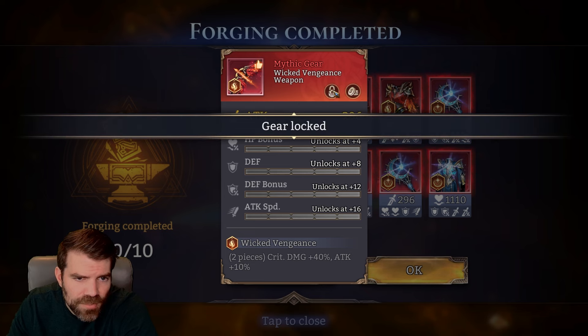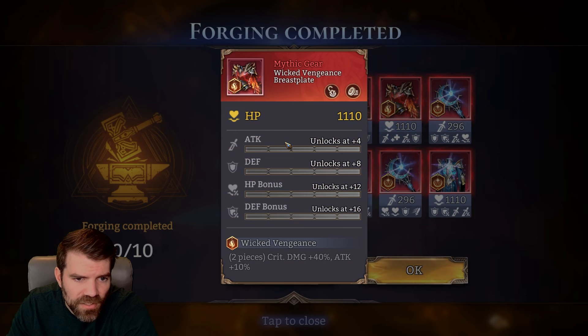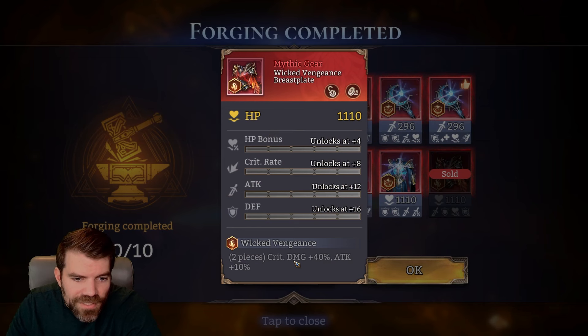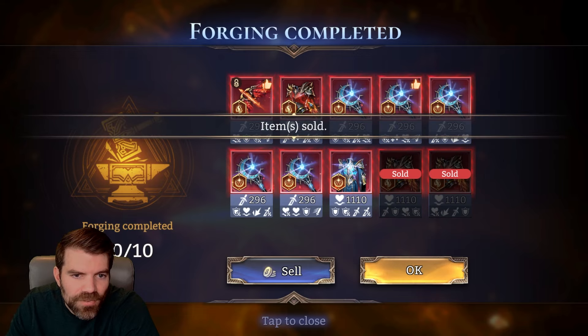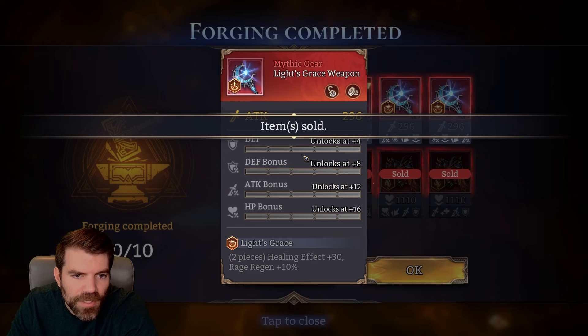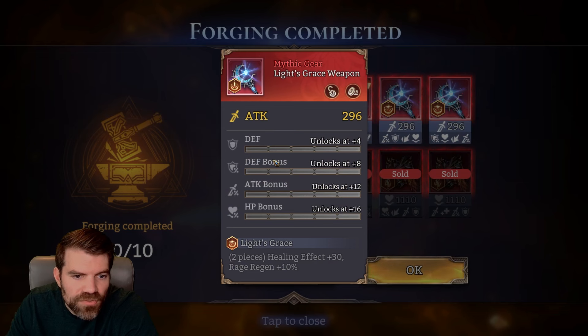I'm gonna save that just to keep a two-set for now — that's most likely gonna get deleted very quickly. This is awful. Wicked Vengeance — crit damage, attack, and it only has one crit roll. That is just terrible. I don't even know why it thumbs-upped that other one. Crit damage, attack, with literally nothing.